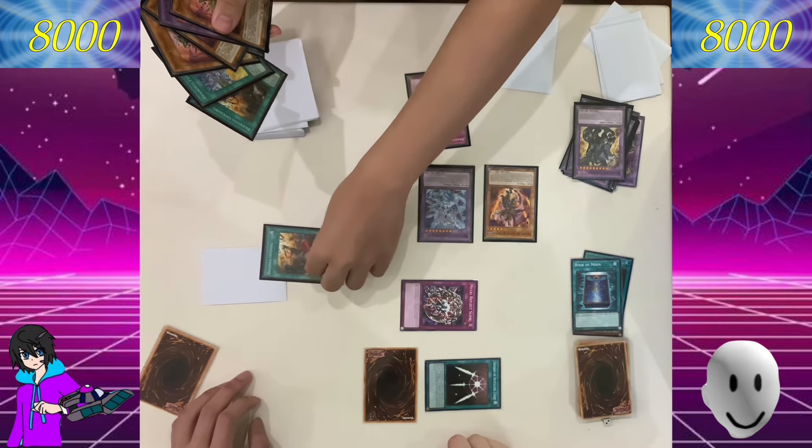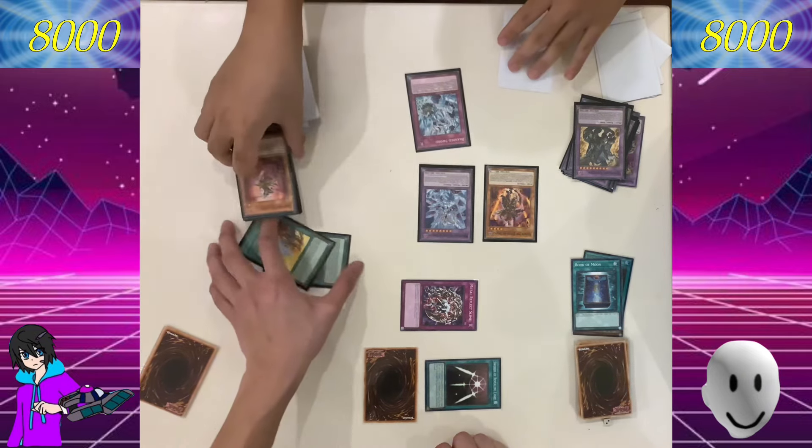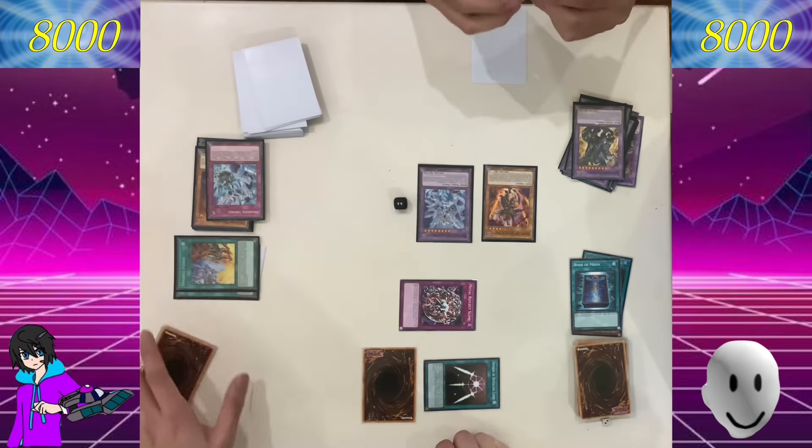I draw. I will end my turn. Ready? Set. Soul Crossing. What does that do?